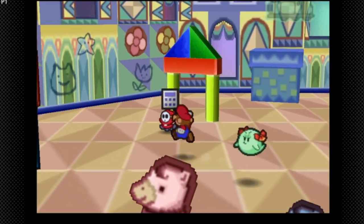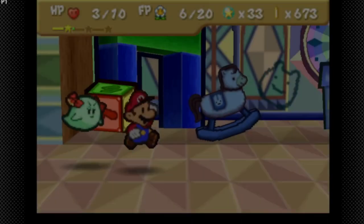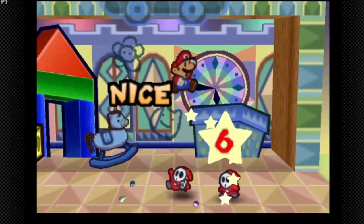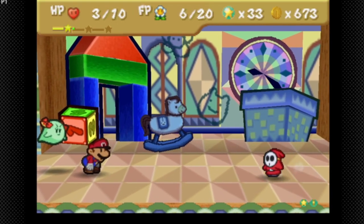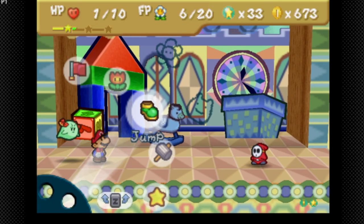What we actually want to get is the calculator. One jump attack basically kills these Shy Guys, so we're essentially really good on offense. We're in peril, so we're going to do even more damage — that did 8 damage, which is like 16 damage right there.